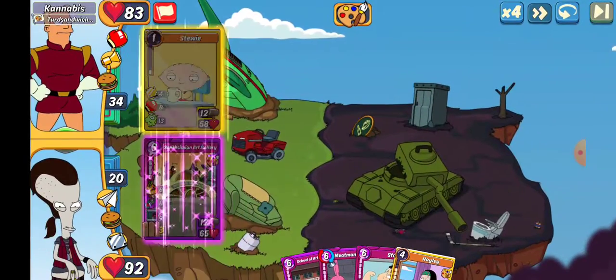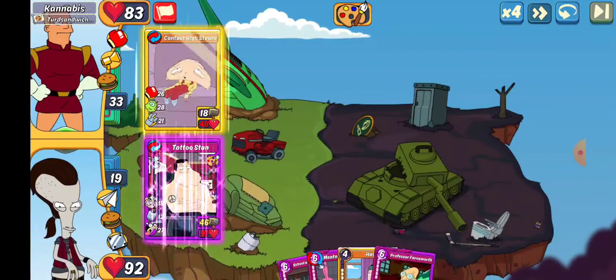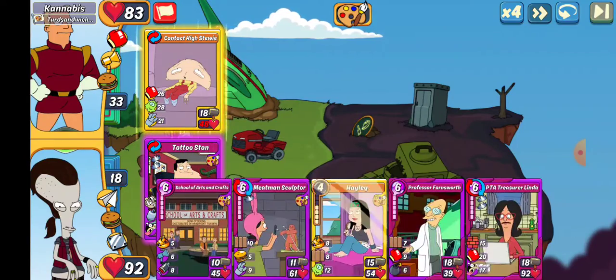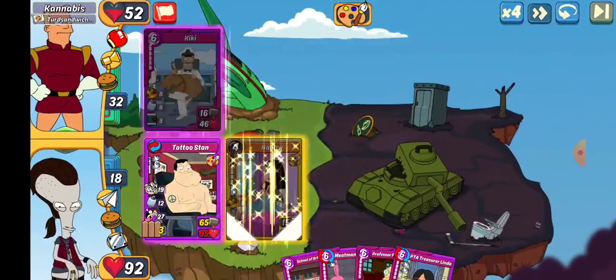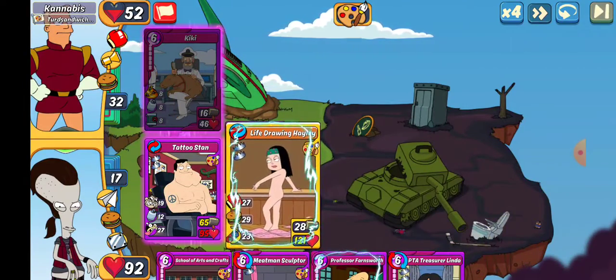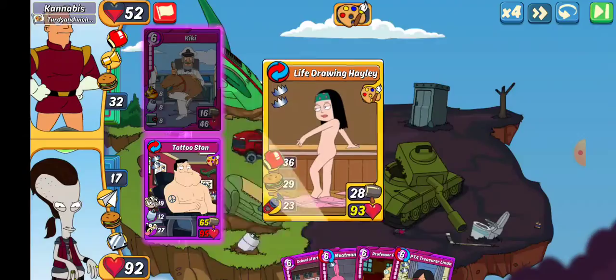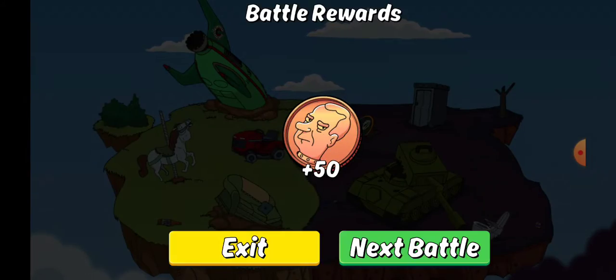We're going to go with Smith's Simeon Art Gallery — we have a stand, so we'll go ahead and just make that combo. I got the craze off just beforehand. There we go. Does that make the healer Haley? It does — that'll give me a good heal. There we go, there's a hundo. That's what we're looking for.